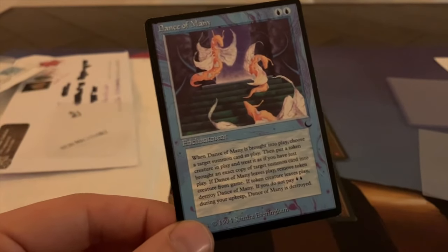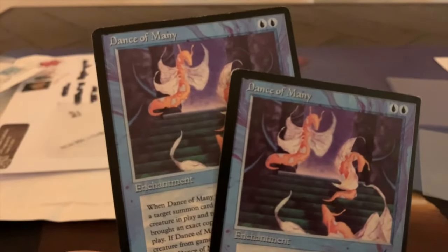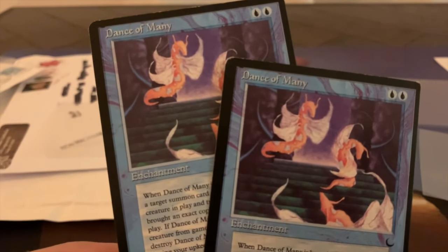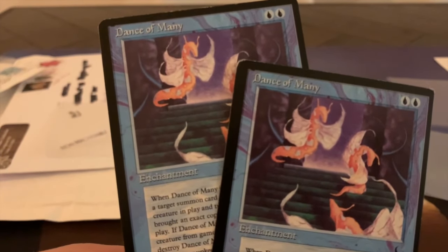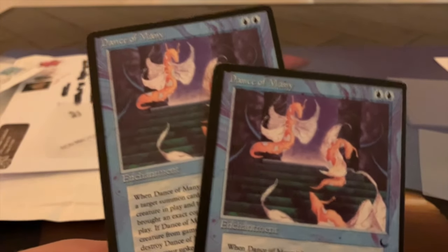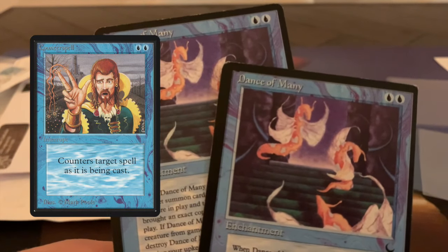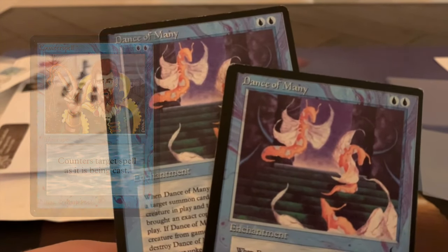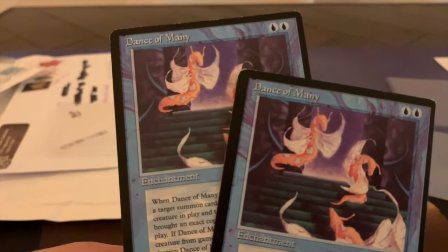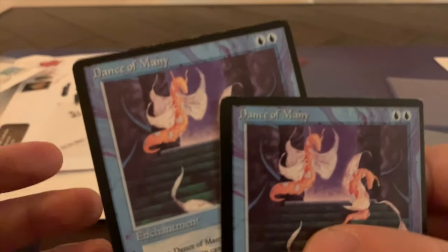I just had an interesting conversation with MTG Phil about Dance of Many. I ordered two copies. The thing with Dance of Many is it is much cheaper than Clone, but Clone doesn't have the upkeep cost of two blue. I'm thinking if I have to pay two blue every time and keep two blue open to counter — because hey, you're playing blue — that seems a little steep. But Phil told me you can look at it differently: you can drop this for two blue, and it's really easy to still keep two blue open to protect the token with a counterspell. So I thought that was quite an interesting discussion. It really depends on the type of deck you're playing — I wouldn't say Dance of Many is always better or Clone is always better. I usually pick Clone over Dance of Many, but maybe that's the wrong choice. Let me know what you think about Dance of Many versus Clone — which one is your favorite and why, or what type of deck suits Dance of Many better?